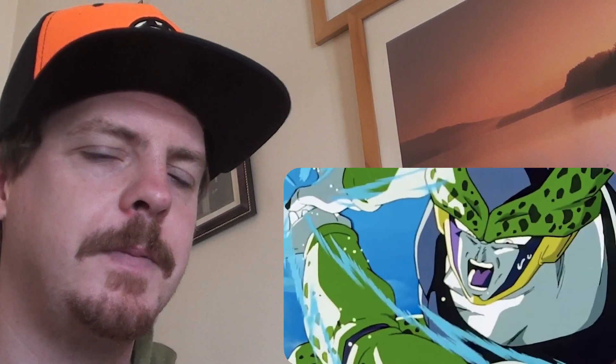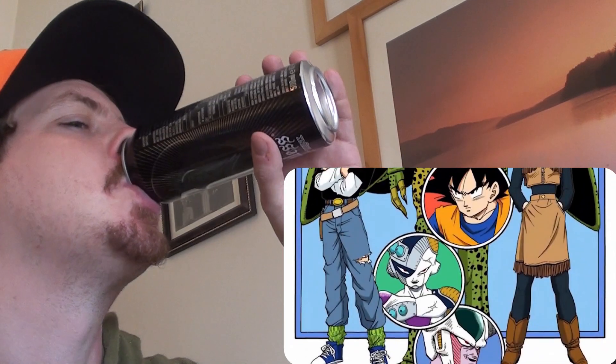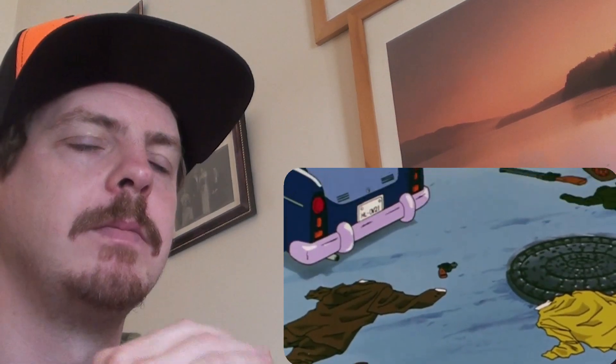In the video I did about Frieza's transformations, I discussed how Frieza's forms work sort of backwards — his base form is his final form, and he created the other forms to suppress his power. With Cell it's totally different than Frieza or even the Saiyans. Cell has to absorb two specific characters to change his physical appearance. We find out that Cell does absorb regular humans to increase his power.